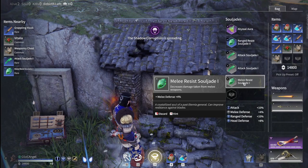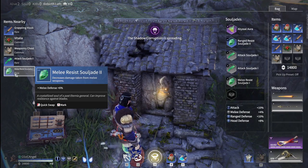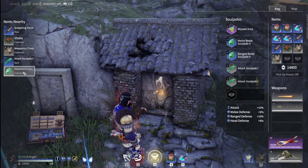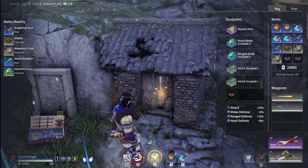Tip number eight: soul jade swapping. As you can see on the right, I have common soul jades, and then rare ones of the same type on the left. You don't have to drag these over — you can just click on them and it'll automatically swap them out.